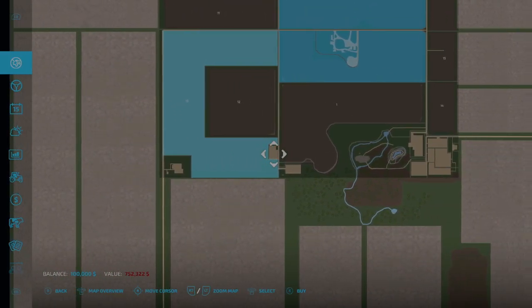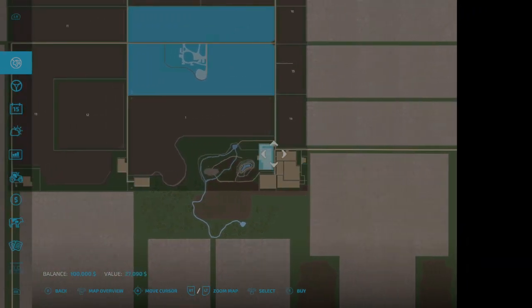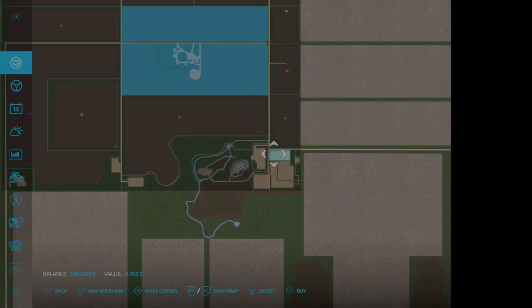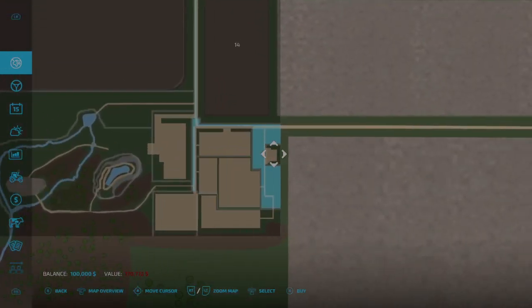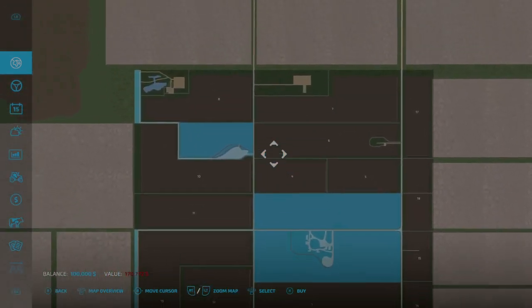Pretty much every square inch of this map is buyable. You can buy the road network here for $170,772. You can also buy areas that have a shop for $8,000, as well as other placeable and landmark areas. Pretty much everything can be purchased on this map.